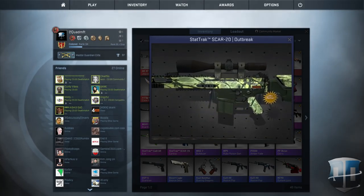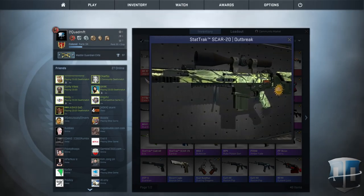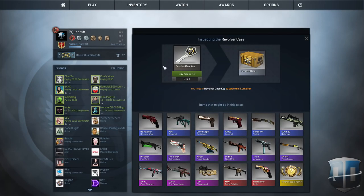SCAR-20 Outbreak — not a bad skin, kind of looks like the Green Marine from the Shadow Case. Then we've got the PP Bison Fuel Rod, which I like quite a bit — it looks like the Chemical Green PP Bison. Then we've got the 5-7 Retribution, which looks really cool. I think that's definitely really underrated — a lot of people are kind of glossing over it, so I think you guys should pay a little bit more attention to the 5-7 Retribution.